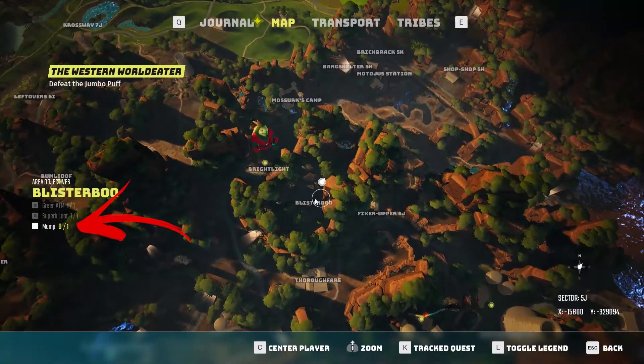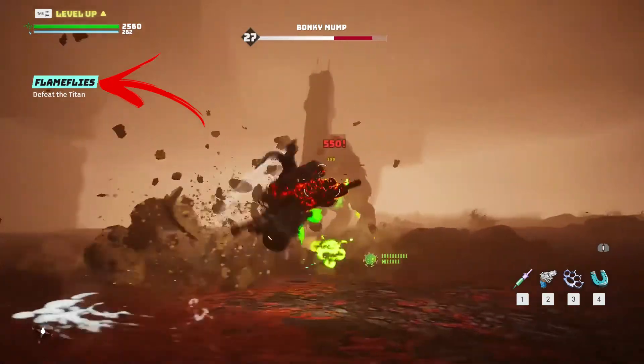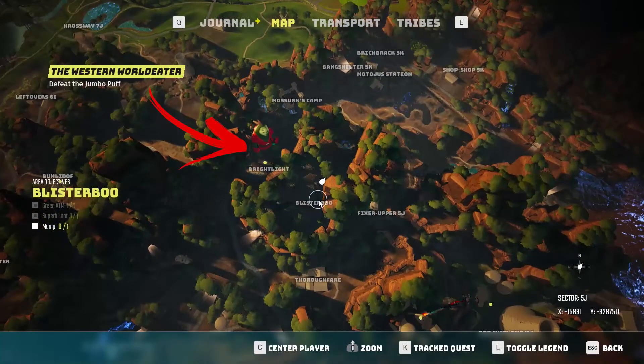In Blister Buu there is a Moomp. For the Moomp you need to have a specific quest that will summon the enemy. To get it, visit the NPC you can find in the top left from the location.